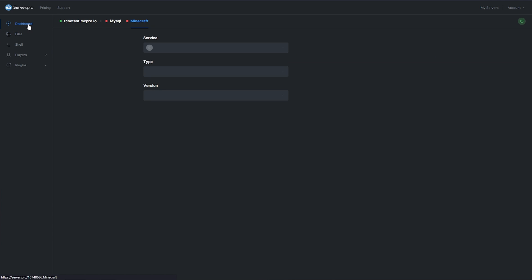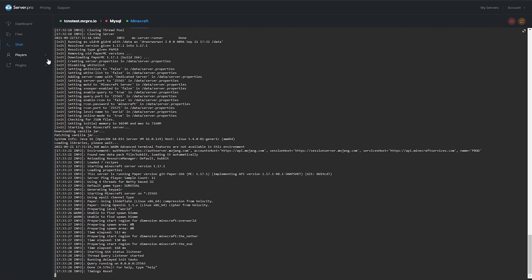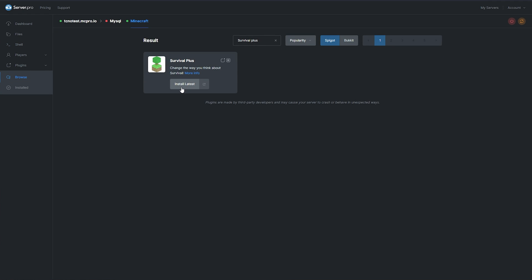Head over to the Dashboard tab and make sure that you have Paper or Spigot 1.17 or above selected, as CraftBucket is not supported by the plugin. Then start your server to generate files. Head over to the Shell tab to watch progress. Then, when it's done, head to the Plugins tab and search for Survival Plus. Install the latest version that's compatible with your server, and then restart.